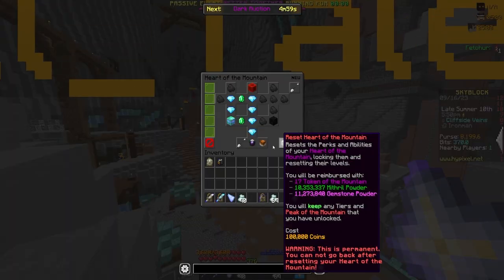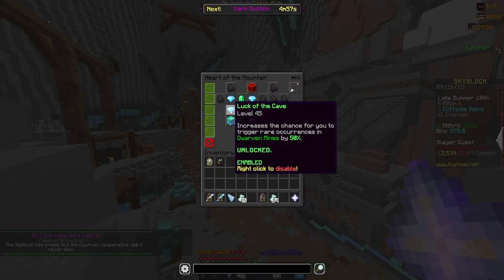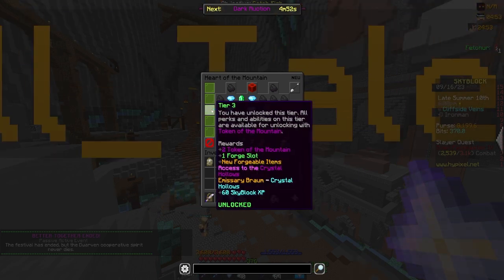Here's how to optimize your rates. Most importantly, you want to max out your Luck of the Cave perk in your Heart of the Mountain tree. The good news is, this is unlocked at Heart of the Mountain 3.